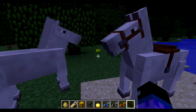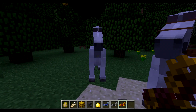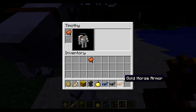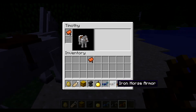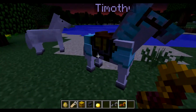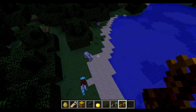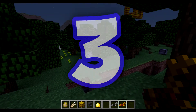I'd also like to show you horse armor. If you right click on a horse that likes you with armor, you can put in diamond, iron, or gold horse armor. I'll just put the diamond on, and you can see that horse now looks pretty awesome. That is pretty much a summary of horses.